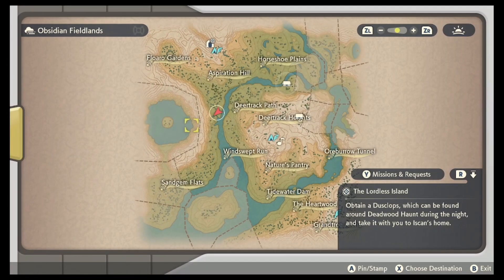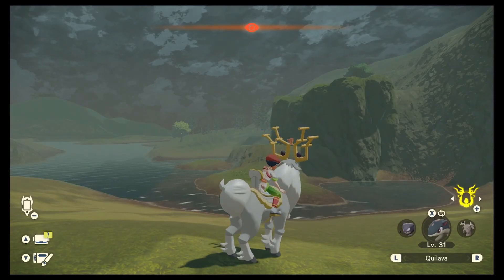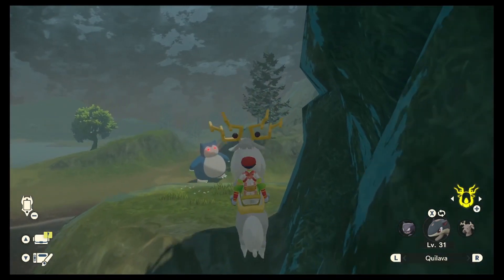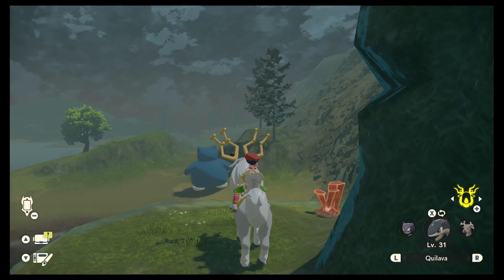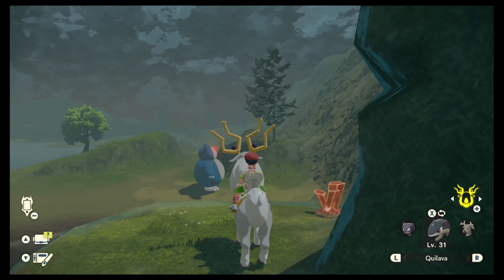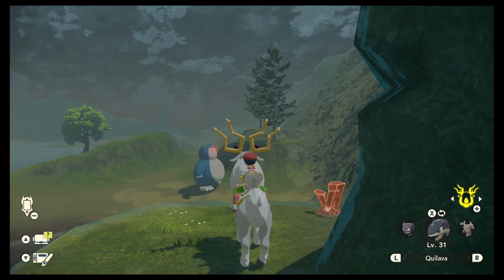About halfway between Aspiration Hill and Sandgem Flats, you'll see a little fork in the water. Once you get to that point, cross the water and there you will find the Snorlax. Keep in mind that this Snorlax is an Alpha Pokemon, so it's going to be stronger than a lot of the other Pokemon in the area. This Snorlax will come out at level 45, so make sure you have plenty of Pokeballs, Revives, and Potions, because you're most likely going to need them.